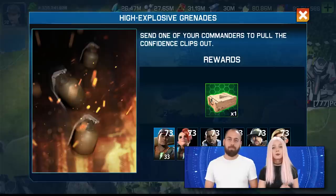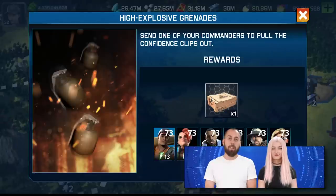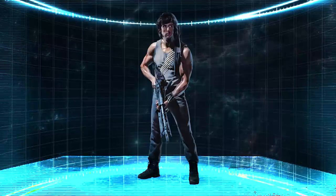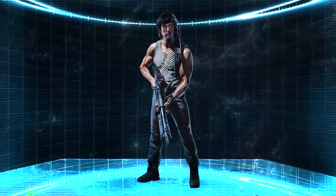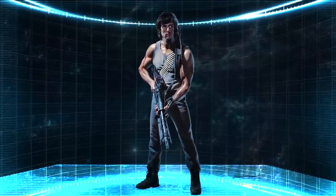Let's go back to the festivities. Alongside the Rambo chain events, you can join our explosive minigame. Find the grenades spread on the world map and send your commander to gather them. Each one contains a chest hiding grenade confidence clips. Get as many as possible, visit the exclusive Rambo Trader, and exchange them for extra festive goodies.